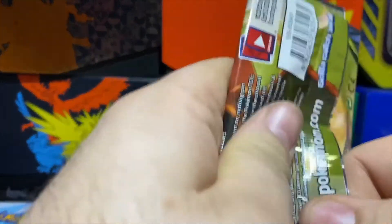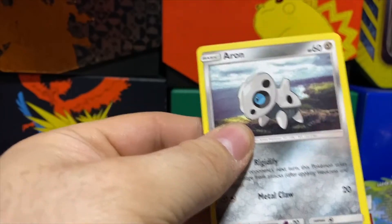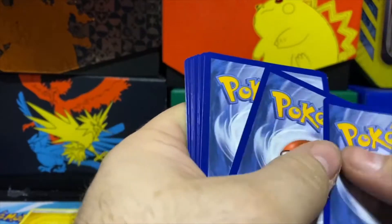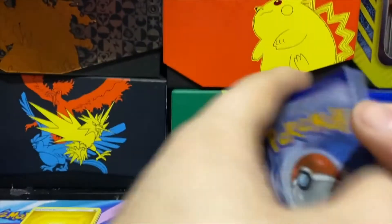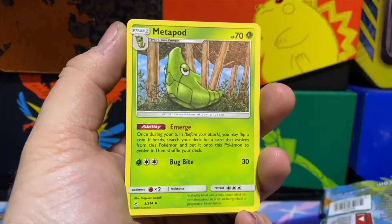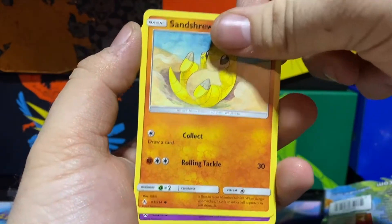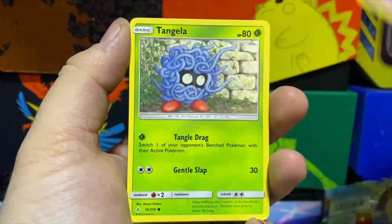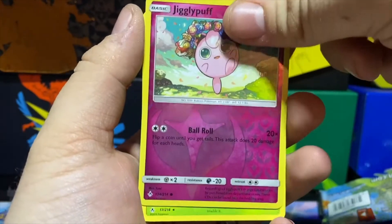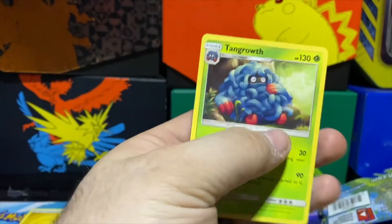There's the code card. I'm not even going to look at the color — let's let this last card be a surprise. Fairy Energy, Dodrio, Metapod, Ferroseed, Vespiquen, Sandshrew, Gastly, Tangela, Venonat — reverse is a Jigglypuff and our last card is going to be a Tangrowth regular rare.